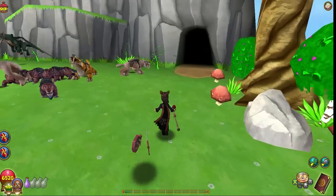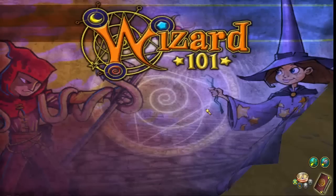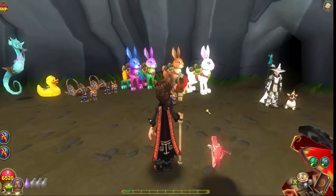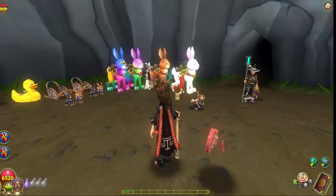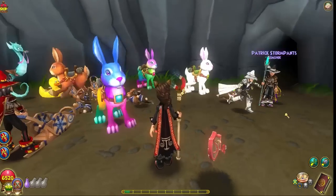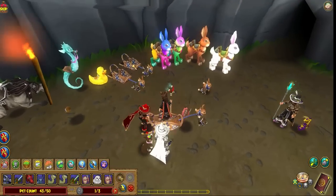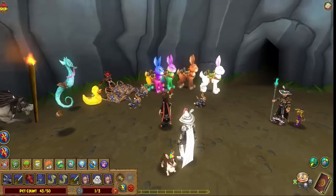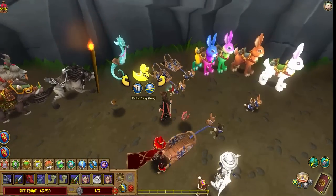We're going to step inside here because we've got some of our favorite mounts in here. This is the bunny collection of mounts — you have the white hare, the brown hare, the pink-headed one, and the blue one. That's the collection of bunny mounts so far. But now we have two new bunny mounts — the bunny sled is out. Bunnies are life.